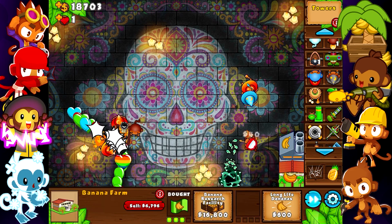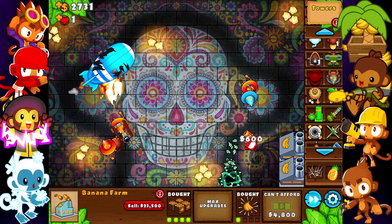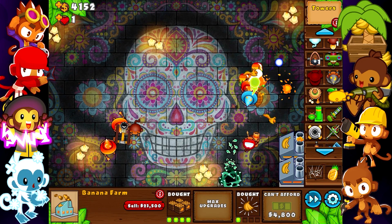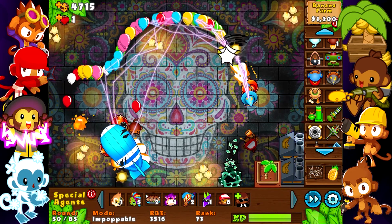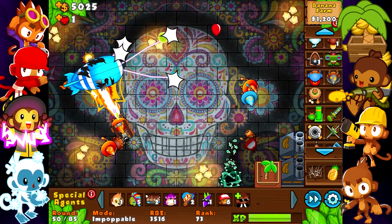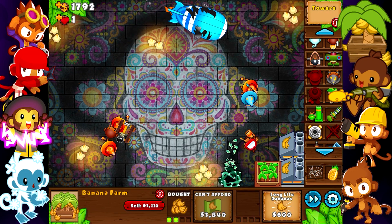Now we can sell this and go for the research facility — awesome. We have our second MOAB incoming. Is it gonna be enough? Yeah, it was — nice, perfect. So let me get valuable bananas and let's keep farming. It's so sad that we don't have a Monkeyopolis kind of thing here — I really love farming with it. But of course it's a really old game.